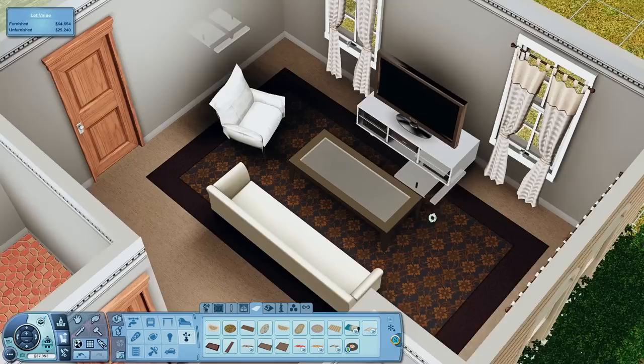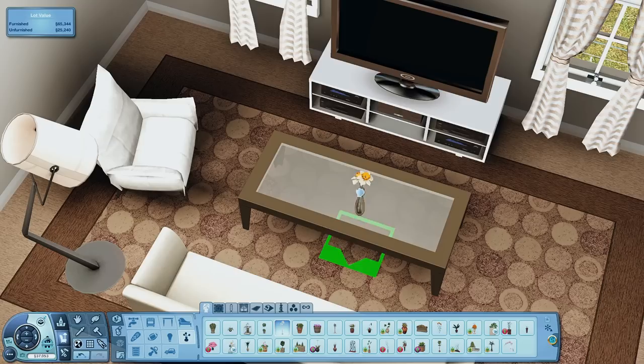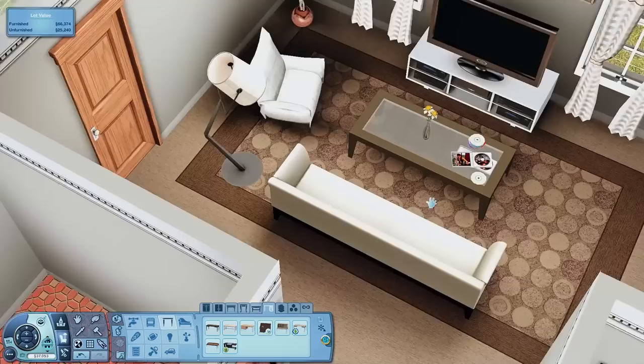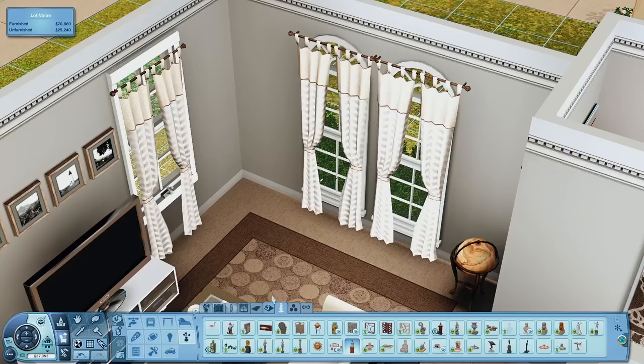I wanted to talk about the kitchen for a second. I mentioned this when building my modern house — for some reason with the store content counters, the corner counter cannot be recolored. Even if you start placing it with a custom color it just changes back to the original. I literally don't like how the kitchen looks at all because the cabinet door is more to the right than in the middle, and it bothers me. I might find some other counters — I was thinking about getting build CC.